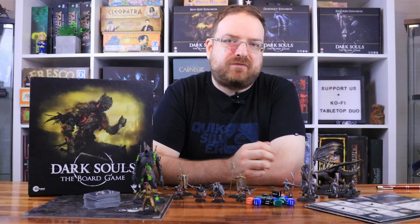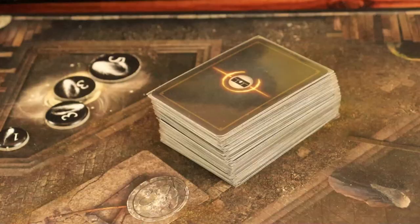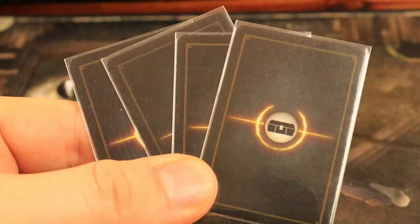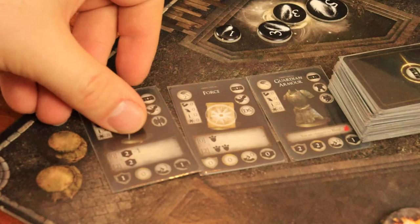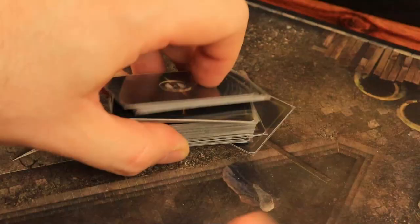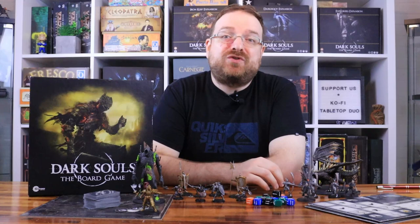Now let's talk about the changes to the bonfire. Instead of spending one soul to draw and obtain the next treasure, when you want to purchase treasure, you draw the top four cards from the treasure deck and place them face up. Then players can purchase any of these cards by spending one soul per card. Once you finish, you return the remaining cards to the bottom of the treasure deck. You can do this action once per visit to the bonfire.